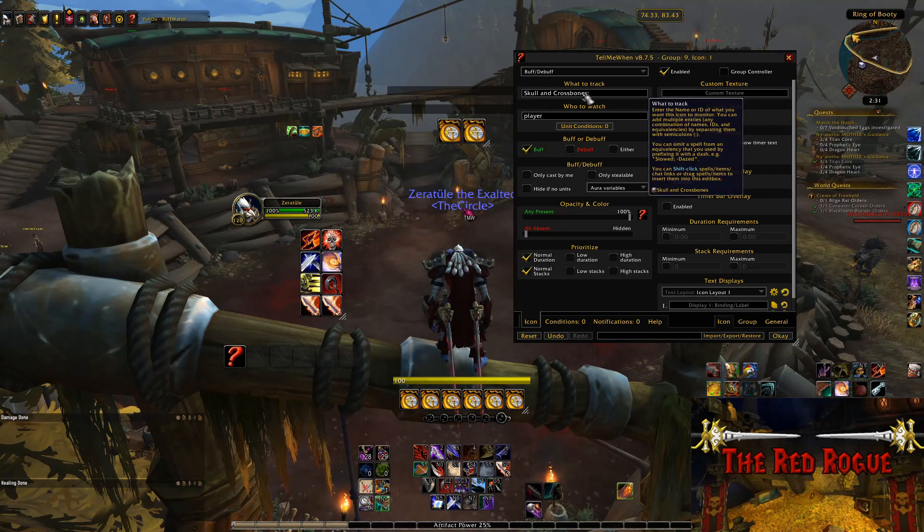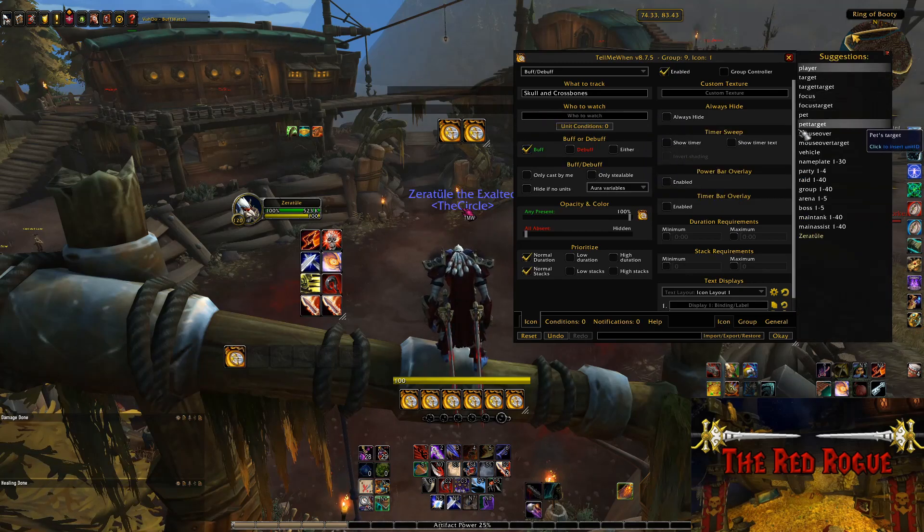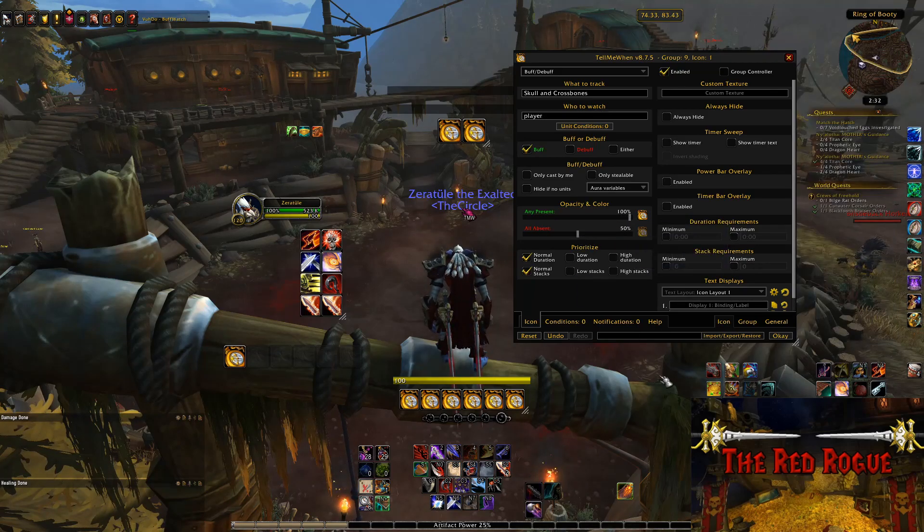Skull and Crossbones is a buff, so we'll keep this part ticked off, and we only want to track it on us, the player. There are plenty of other entities you can track buffs and debuffs on, so you'll want to make sure you're selecting the right entity to track. Otherwise, your tracker might not work, or it could show you incorrect information. So now we can change the opacity of when the buff is active and when it's not. I personally keep mine at 100% opacity when the buff is active, and at 50% when the buff is inactive, but that's obviously not required — you can do that to your own preference.